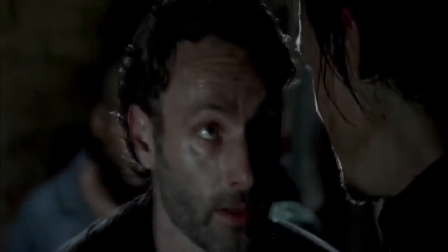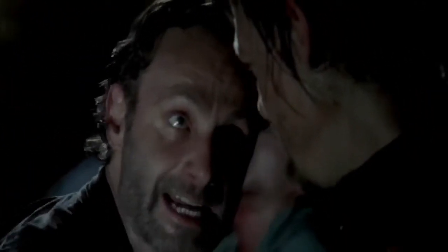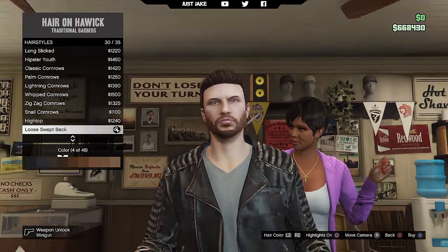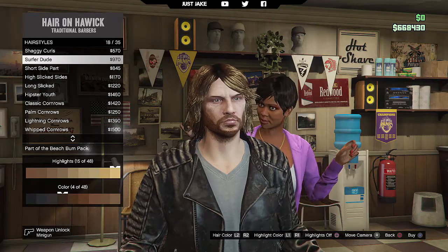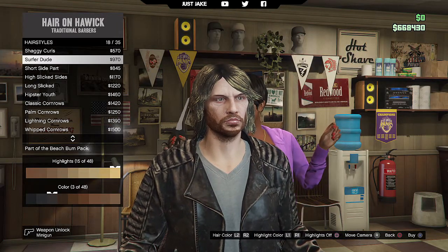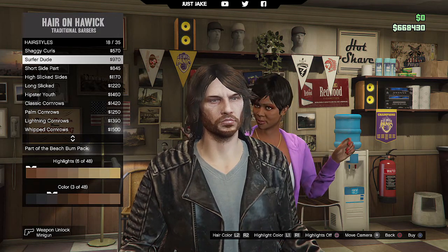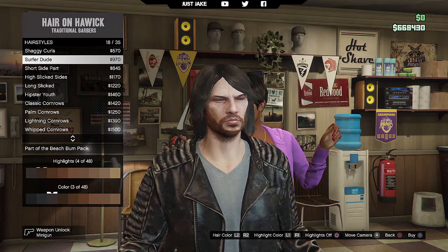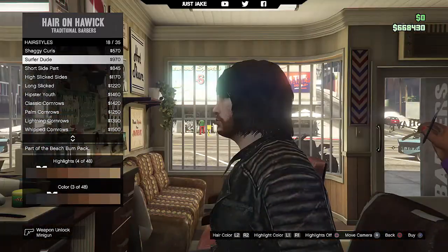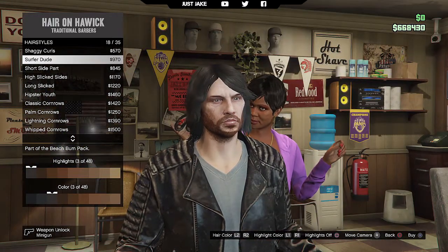The first place you want to come is the barbers. Once you're here, go into the hairstyles category and purchase the Surfer Dude hairstyle. For the colour we're going to get it in colour 3, and for the highlights we're going to go with highlight 3 as well.